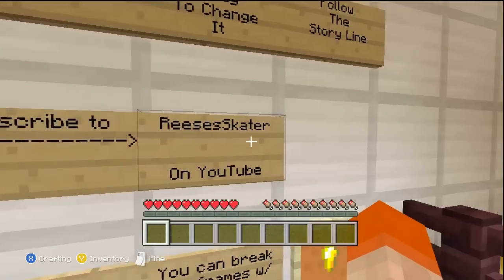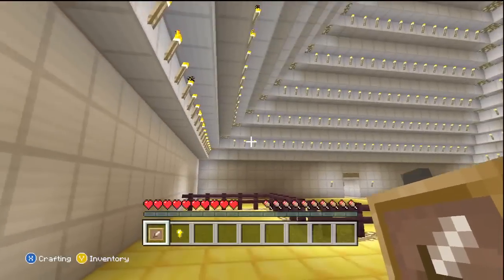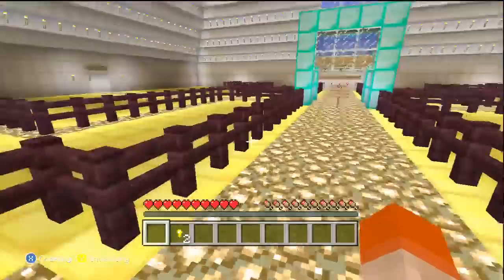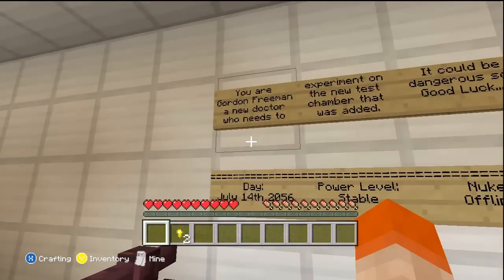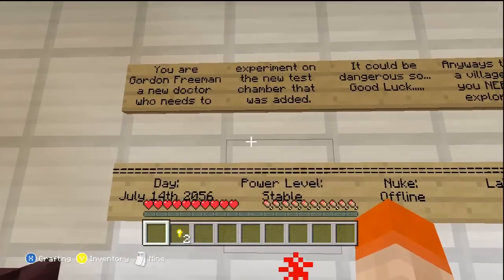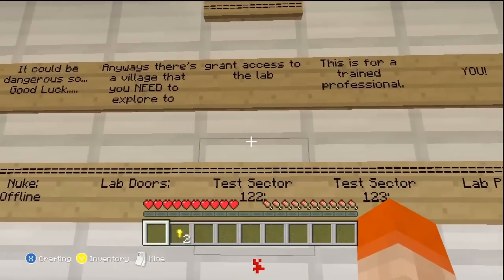Gold nuggets are your score. Subscribe to Reesey Skater on YouTube. Enjoy. You can break item frames with golden nuggets, so let's break that and get a golden nugget. The storyline: you are Gordon Freeman — instead of Morgan Freeman — a new doctor who needs to experiment on the new test chamber that was added. It could be dangerous, so good luck. There's a village you need to explore to grant access to the lab.